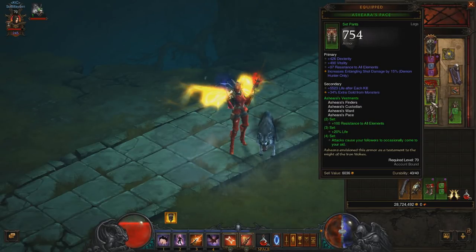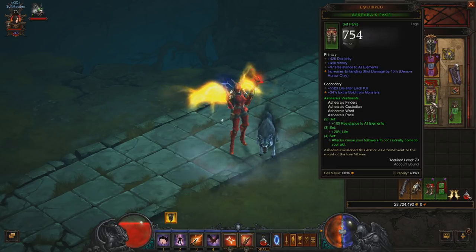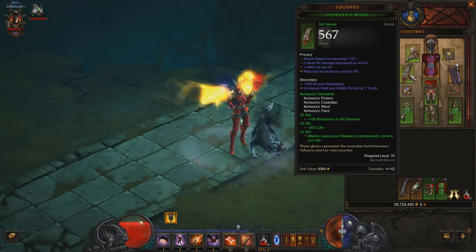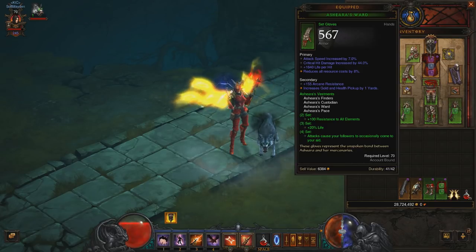G'day ZiggyD here and welcome back for another Diablo 3 Reaper of Souls legendary set crafting guide. In this video I'm going to be going over the Asheara's set, what it does and how to craft it in the most easy fashion. This set includes the Asheara's Pace Pants, Asheara's Finder's Boots, Asheara's Custodian Shoulders, and Asheara's Ward's Gloves. Hopefully I'm saying Asheara's right — you guys will let me know in the comments.